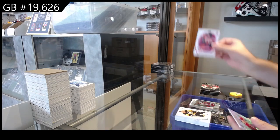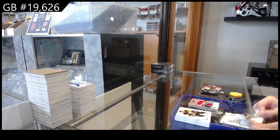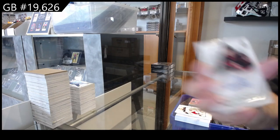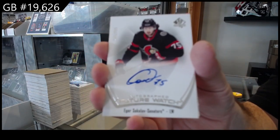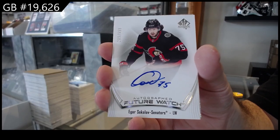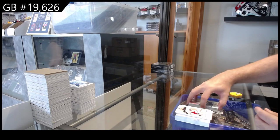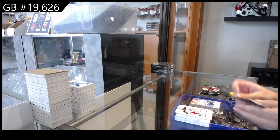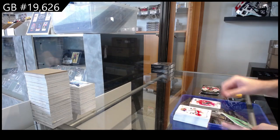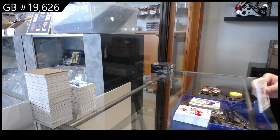Limited — Draisaitl for the Oilers. Pageantry of Caulfield for Montreal. Lundell for Florida, Top Rookies. 9.99 Sokolov for the Sens. Pageantry for Vancouver of Pedersen. Tampa Bay Colton, Top Rookies. Future Watch of Hardman — Red Limited for the Hawks. Pageantry of Guru Broward for Seattle. And a True Leaders for the Islanders of Anders Lee.